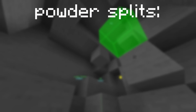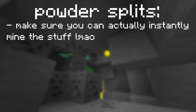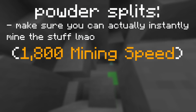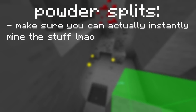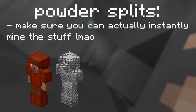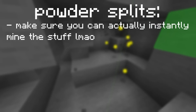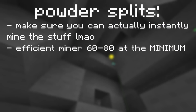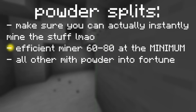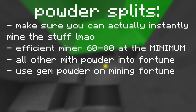For powder splits within the heart of the mountain tree, the first thing is actually instamining. Make absolutely sure that your mining speed is at 1.8k while in the magma fields with a battle pet before putting powder into anything else. Now for mithril powder — I cannot stress this enough for all you overeager yog and sorrow users: do not do this if you cannot get efficient miner 60. Even with 60, this method is much worse — I would recommend at least 80. Once you're done with efficient miner, dump everything else into fortune. For gemstone powder, get as high a mining fortune 2 level as possible, and then get something like mole 71.